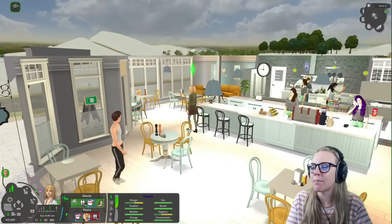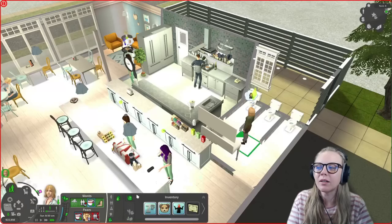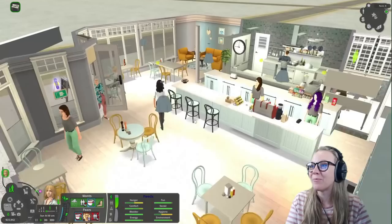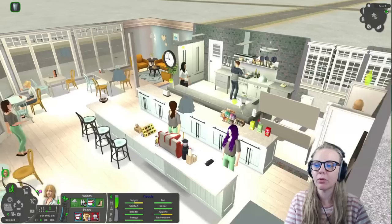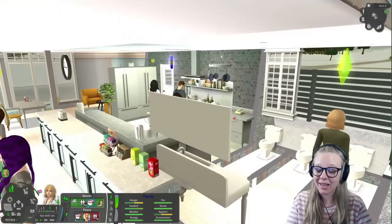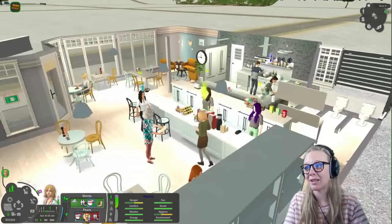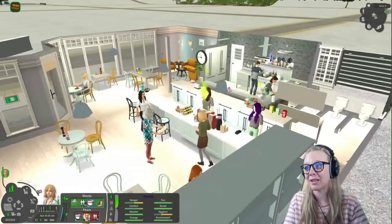Another helpful mod for restaurants is one which enables you to hire family members. This mod is a little bit glitchy sometimes, but if you run a family restaurant so you don't have to pay employees as much money, when you visit that restaurant with another sim, the only worker who will show up is the business owner — because the rest of the family aren't actually considered employees. So you either manually summon in all the other people who are meant to be there and manually assign them back to their proper jobs.